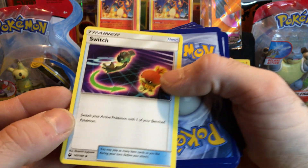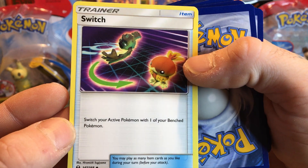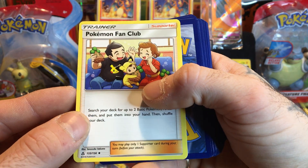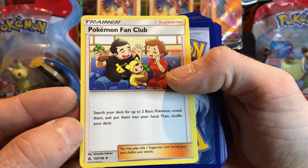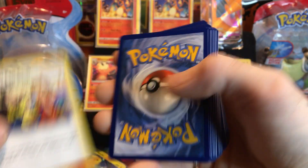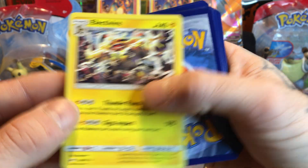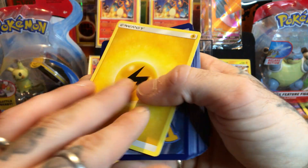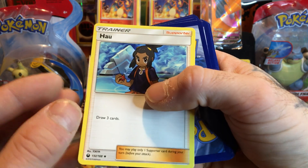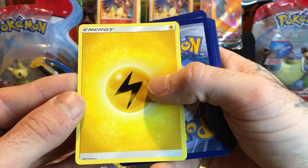We have a Switch - that is a cool looking card. And we have a Pokemon Fan Club - that's cute, I like that artwork, really cool. And an Electivire. This is a cool set, guys - I would actually recommend this set for collection.